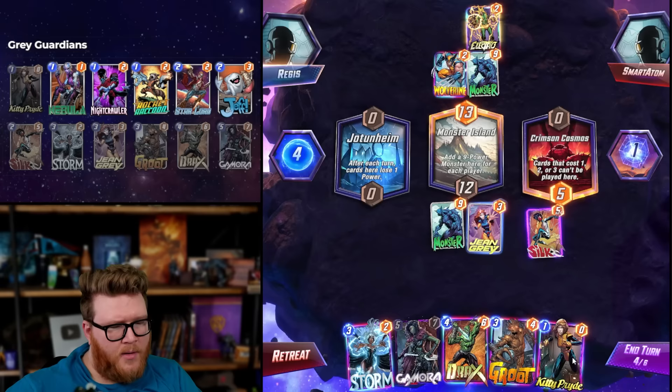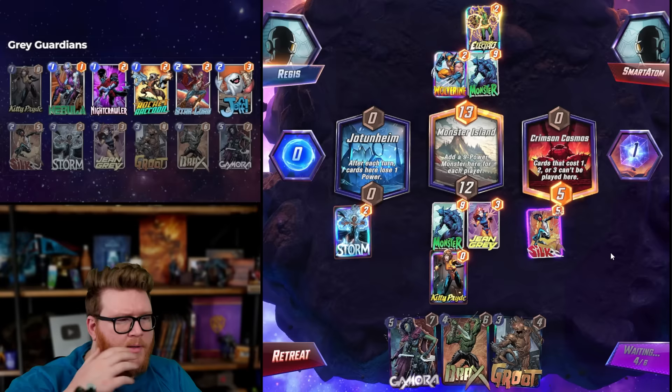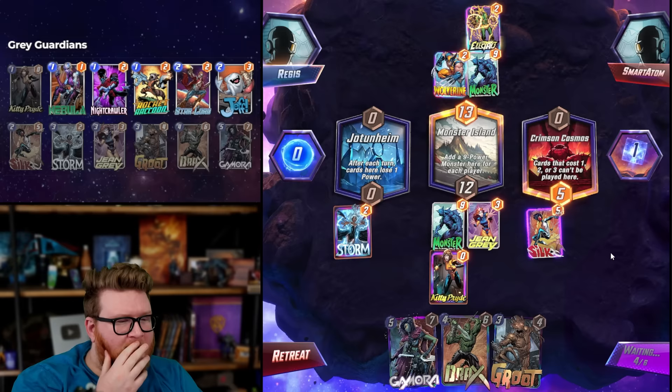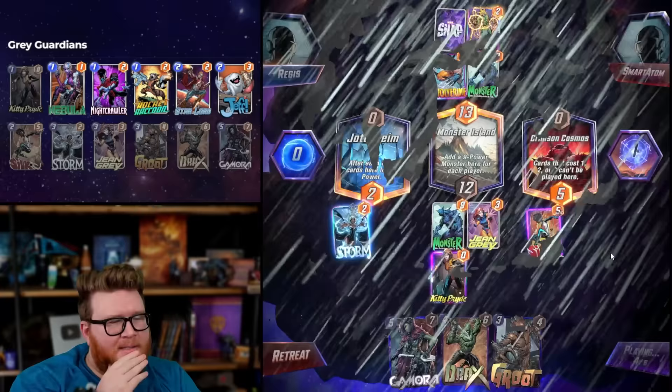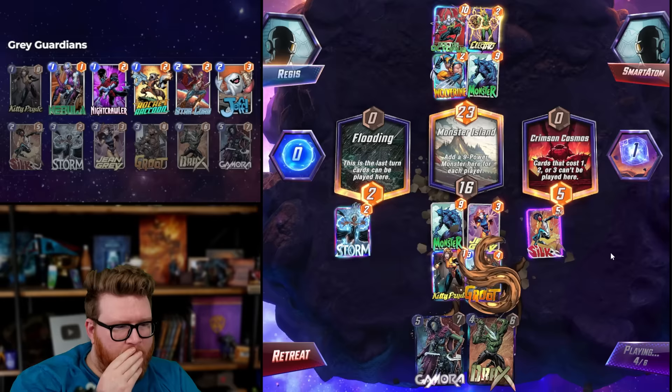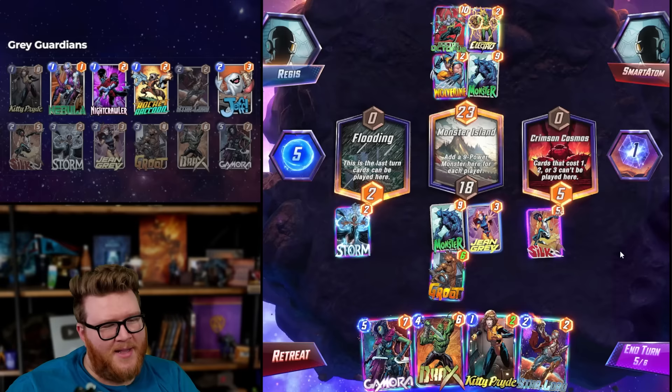We hit a one-drop. This would force Galactus, right? On turn five that would happen, so we'd just play Gamora to try to shut down Galactus. They could do it on Jotunheim though. Actually, if they don't play a card this turn, they're going to have to play Galactus mid — they have to play a card this turn to protect their Galactus interests. Root, Door. We've got a really tough call — where does the Galactus go?